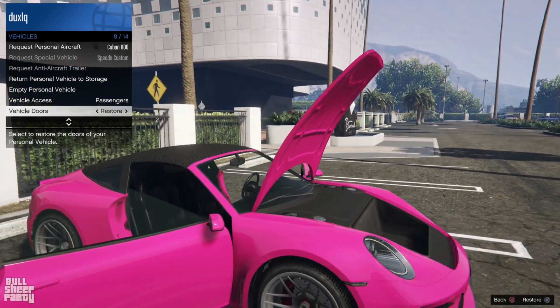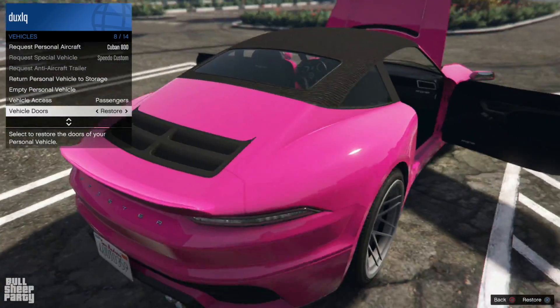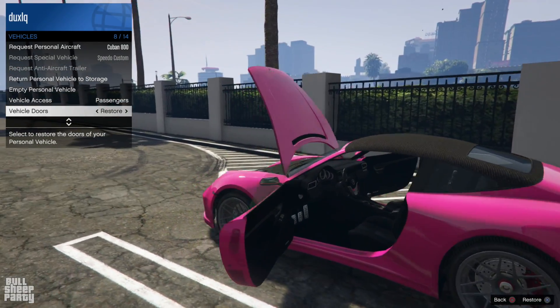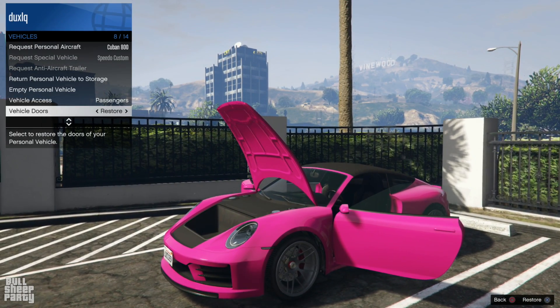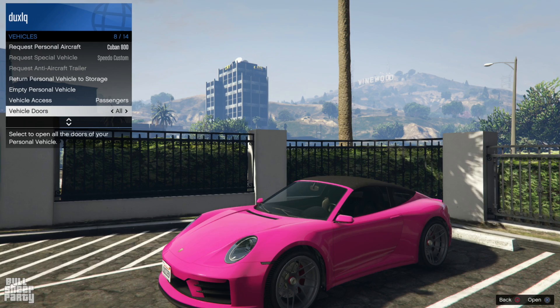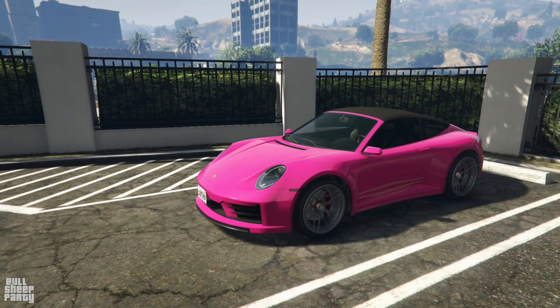Actually, just forget what I just said — you cannot open the hood, which is kind of a disappointment, but it goes in line with the original Comet S2. But all in all, I'm really happy with what Rockstar did here. In case you think this vehicle looks familiar, it's because it's based on the Porsche 911 Cabrio, which of course it is. And that's pretty much the exterior of the vehicle.